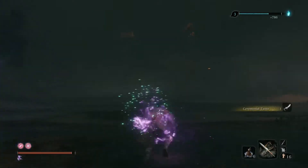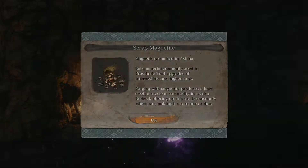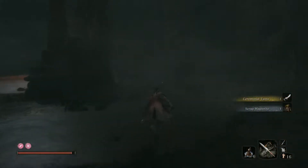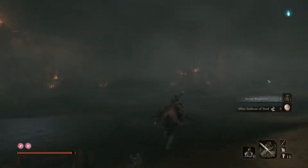We get the Ceremonial Tanto — I think that's how it's pronounced. And it's just like the Blood Bullets from Bloodborne: you sacrifice some of your health to get spirit emblems instead of bullets in this game. Pretty cool.